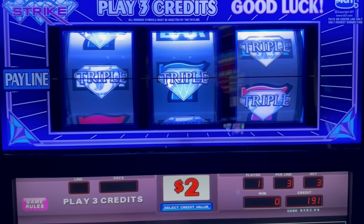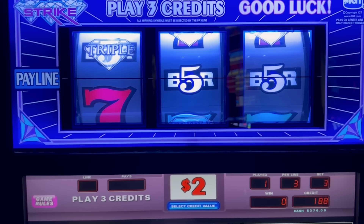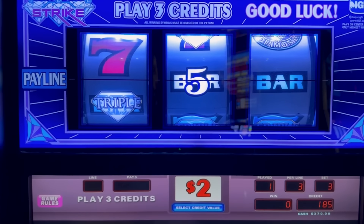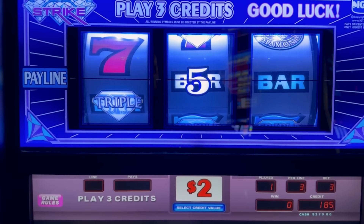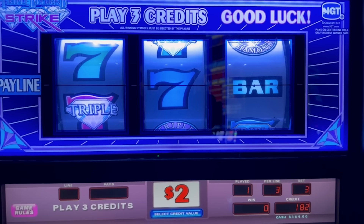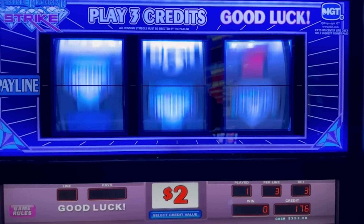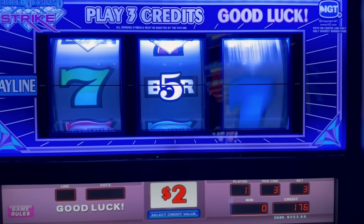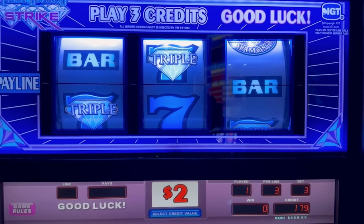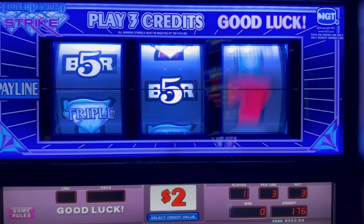You got to push the spin button on the right twice — or, see that bet one credit? Push it twice. The bet one credit, push it one more time. Now pull the handle. The handle doesn't work — the handle's locked up on that one. That sucks, that's a bummer. It's fun to go old school and pull on the handle, but then you go to pull it and it's a bowl of disappointment when it doesn't come down. It's just for looks.